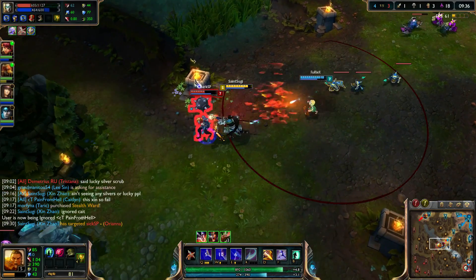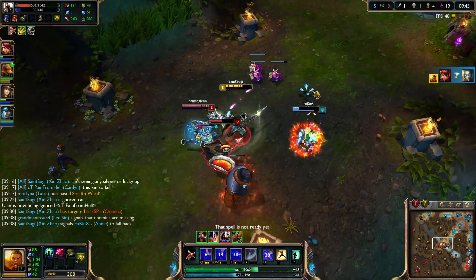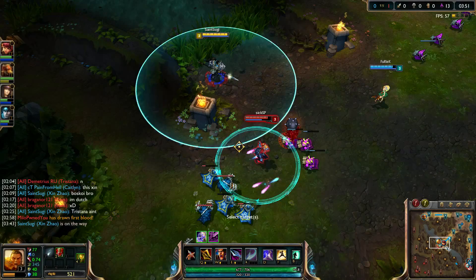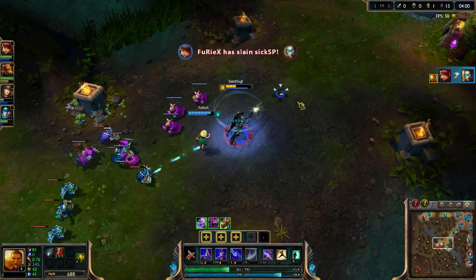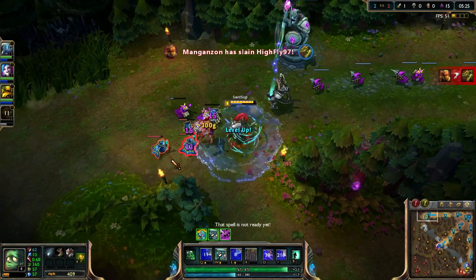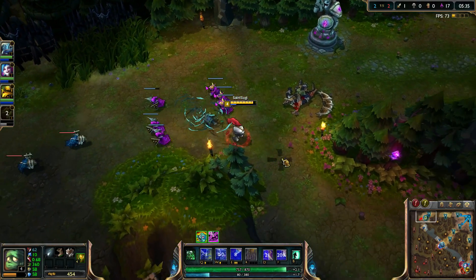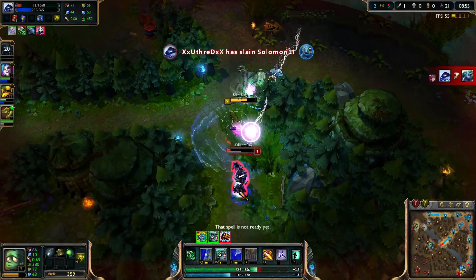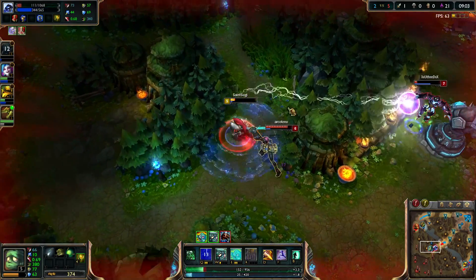As for trinkets, there are three. The orb is pretty useless because it doesn't have global range. The ward trinket is pretty good because you can ward the river and your allied lane brushes, which gives you vision over those areas and decreases the chance of your lane getting ganked by the enemy jungler, or you can set up a counter-gank — which is really effective. Then there's the lens, but the lens is pretty useless if you have no idea where the wards are. It's better for ranked teams where you have a general idea where wards are placed.